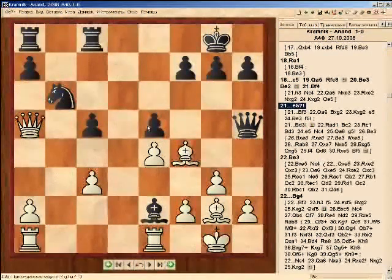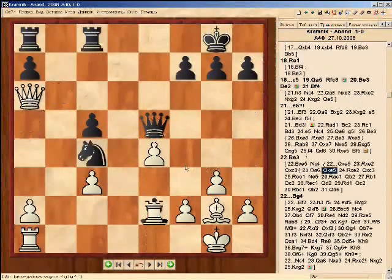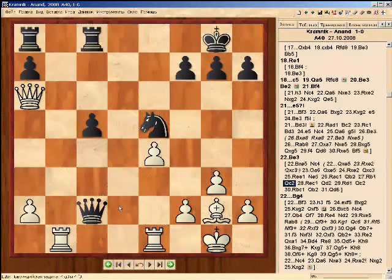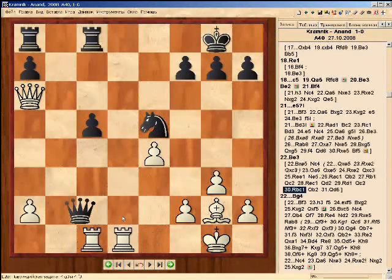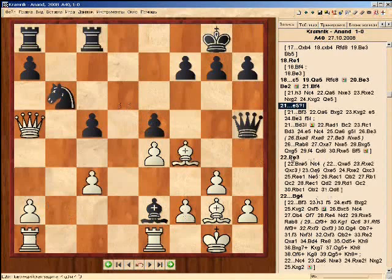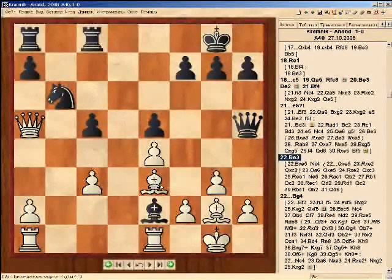First of all, after Bxe5, Black would have had major problems. For example, in the variation there is material equality, but still the bishop is stronger than the Black knight. And after some maneuvering by the white rooks, White moves the queen into the center. There is the threat of the pawn attack on the kingside, f4-e5. All in all, White has an advantage. Kramnik played Be3, which isn't bad either. Now the weakness of the square d5 is very serious, and in all the future variations of trading the light pieces, White puts the rook on e5, and that's quite unpleasant.